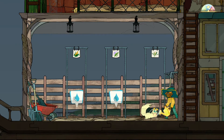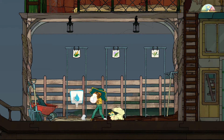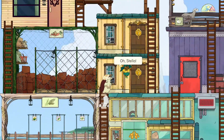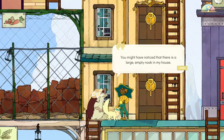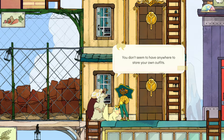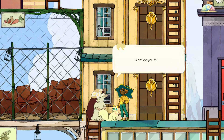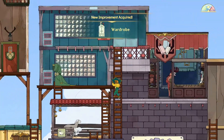Let's water this and then we'll go help Gwen. We're gonna learn advanced techniques — well, we already learned them because I already knew how to do it. You might have noticed that there is a large empty nook in my house. You know what you should add? A wardrobe — yes, a fancy dresser for your clothes. You don't seem to have anywhere to store your outfits. This would be a perfect opportunity — what do you think?